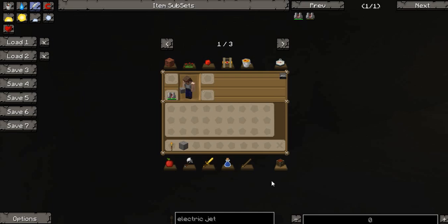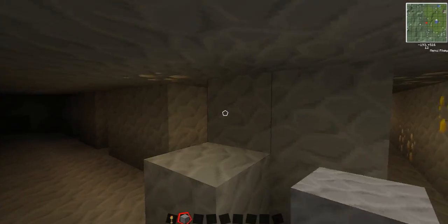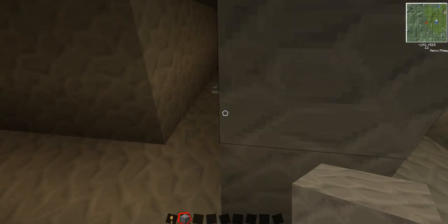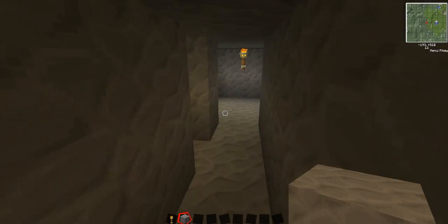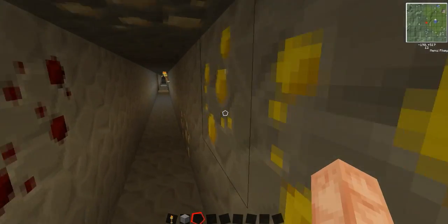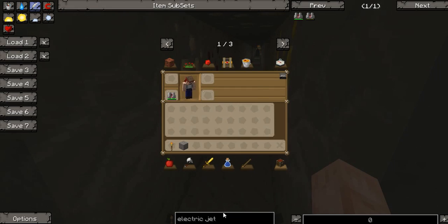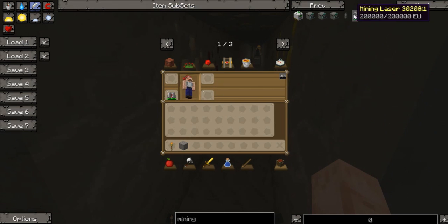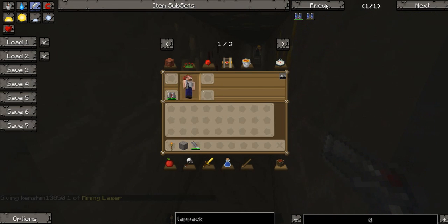That's the bare-bone basics, and now we'll move on to how to improve it. Once you dig out a whole bunch with your tool you get bored really fast, so we're going to move on to using the mining laser. The mining laser uses a lot of power, so you'll want a lap pack to go with it or you'll be making a lot of trips to charge it.